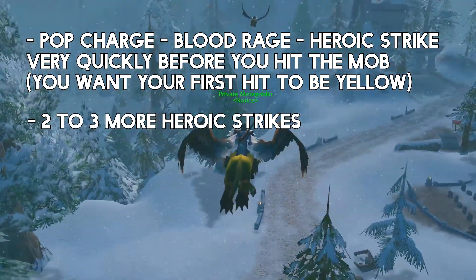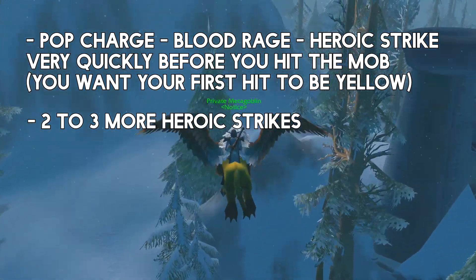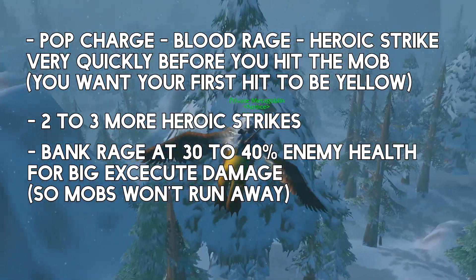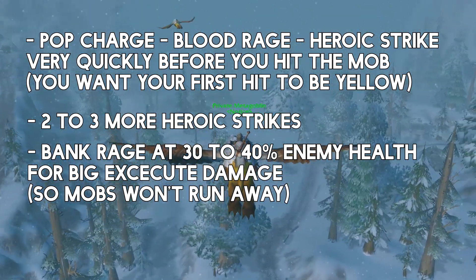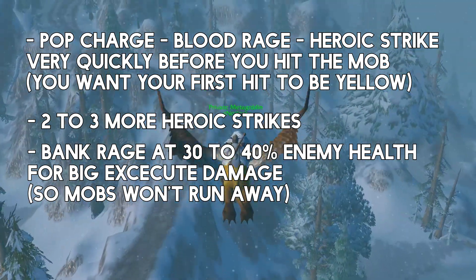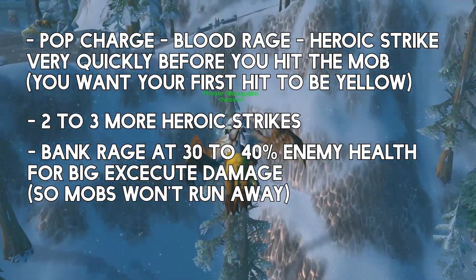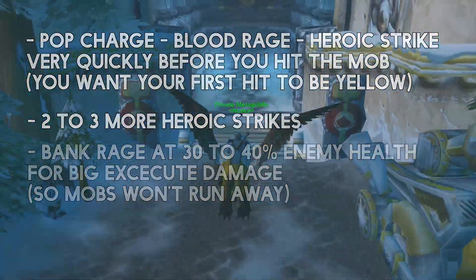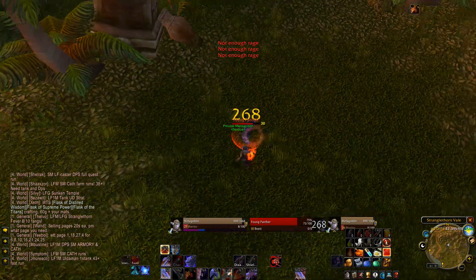After that, you may pop two to three heroic strikes. But what you want to do, especially if mobs run away in fear at the 30 to 40% health range, is bank your rage. This is because of execute — execute will do more damage based on how much rage you have. When you pop the execute, you want it to finish the mob, you want it to kill the mob. The mob might have a bit of health left, and that's a problem if the mob runs away, because if you've got a slow weapon it's going to take ages for it to do damage again. That's why you should always bank rage before you finish the mob off, so you kill it very quickly before it even has a chance to run away and pull more mobs.